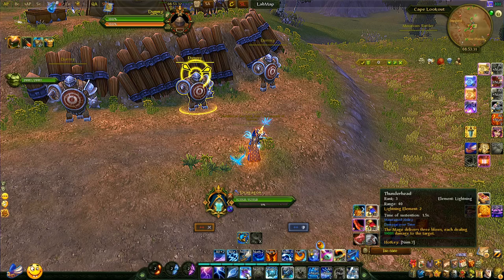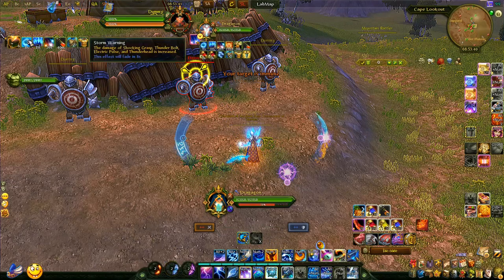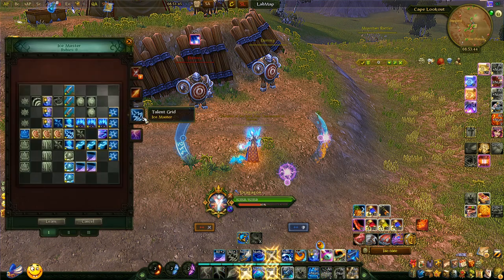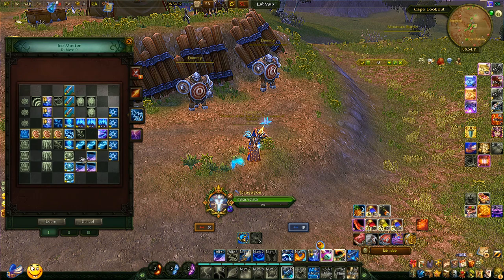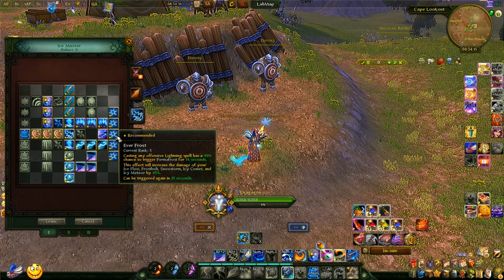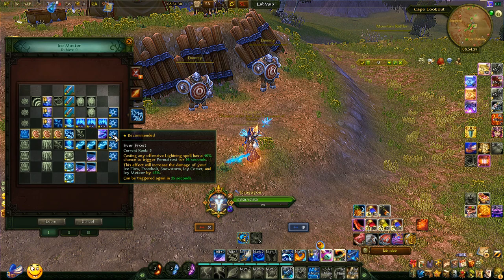If you want the lightning buff — it's a buff — when we do some frost abilities you'll see the buff box says: damage of shocking grasp, thunderbolt, and thunderhead is increased. That is from the ruby. With a 40% chance, casting any offensive frost spell will trigger Storm Warning for 14 seconds, increasing your damage by 50% on every lightning ability. It has a cooldown of 35 seconds, basically so that you have to rotate lightning with frost in your rotation. So you start with lightning abilities so that your frost buff will proc — casting any offensive lightning spell has a 40% chance to trigger it.